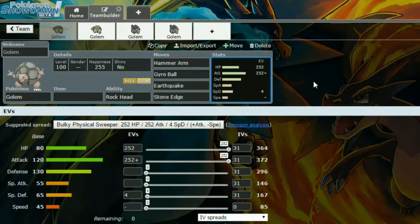We have max HP and max Attack on this set, with a Brave nature to get that Gyro Ball hitting a little bit harder — more Attack and less Speed. That can be super handy to have Gyro Ball hit a bit harder, because sometimes it does make that little bit of difference. And that's it for that Golem.